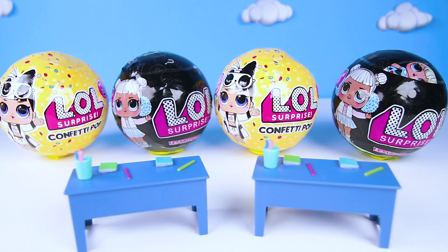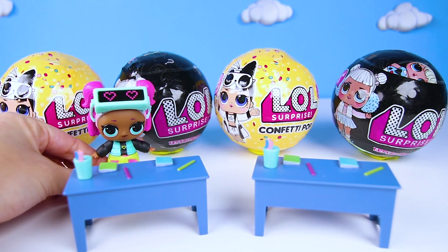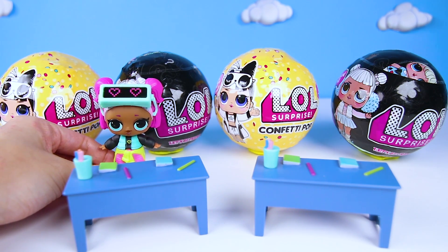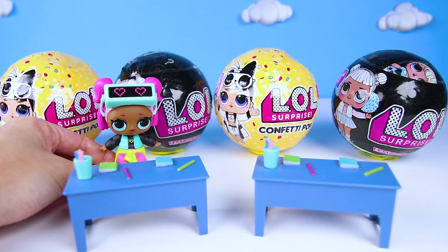We have two players in this game show. The first player is VR Cutie! VR Cutie's picture is on the front of Confetti Pop Wave 1 toys and she loves playing video games. That's why she wears her cool virtual reality goggles!